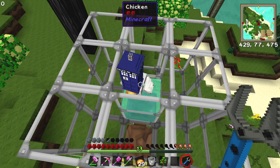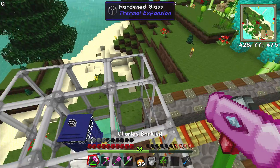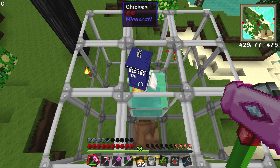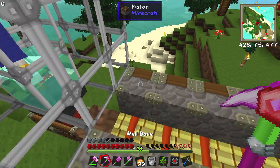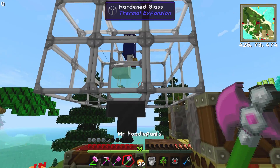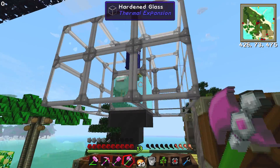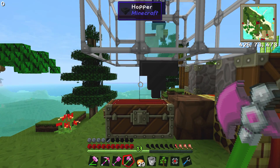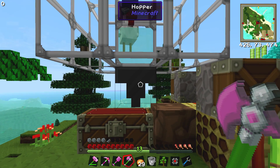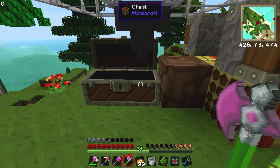So if we then - do I have one on me? I do. I have a chicken in a safari net here. So I'm just going to place him down like so. Oh look, he's got a little TARDIS hat! Oh my goodness, I want to kill him now just to take his TARDIS hat. But there will be other TARDISes. Does he not have eyes? That's a little creepy. His eyes are on the side of his head. Okay, that's a little strange. But whatever.